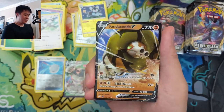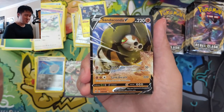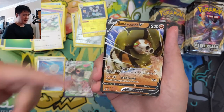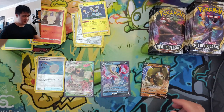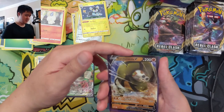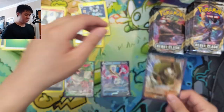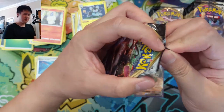And Galarian Slow King V — this card is not that exciting, not gonna lie. It reminds me of Delmise; I think 220 is the same exact attack, similar energy costs, different condition. It's just like 'hit, does some damage.' I don't think it's that impressive. I will take the Sandaconda though — kind of a cool-looking Pokemon. Three hits, they're all just okay.